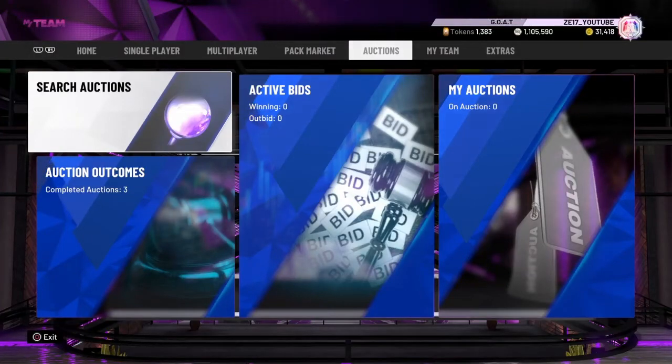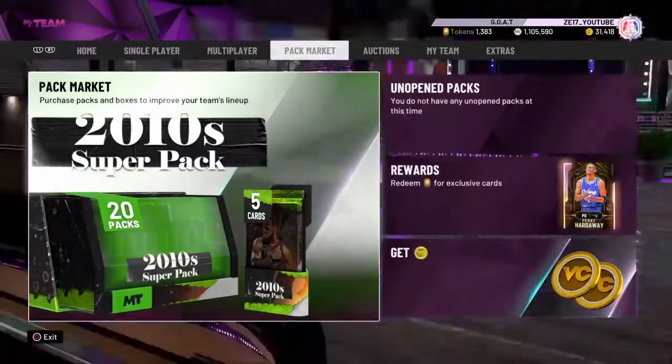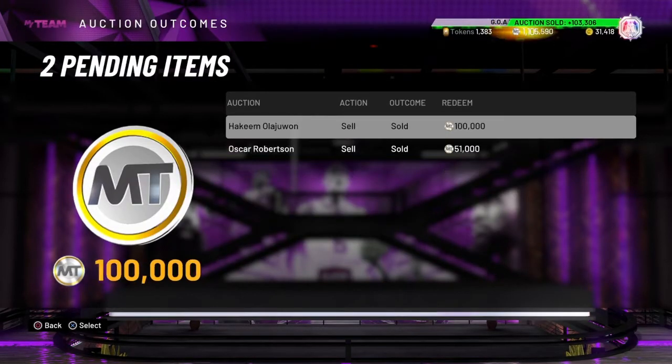What is going on guys, it's Z17 and I'm back with another no money spent episode. In this episode I will be going over the half token market update - not a full one though, they didn't drop any new reward players, although they did drop some nice packs. Here's what the cards look like.